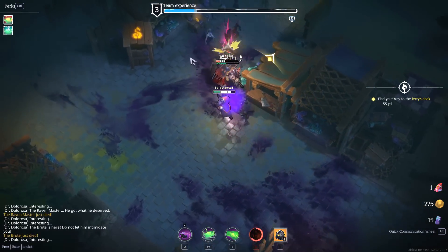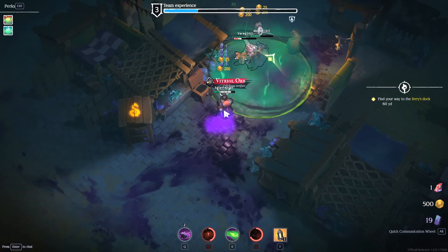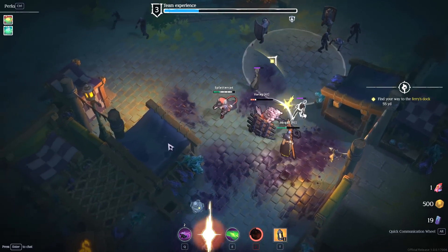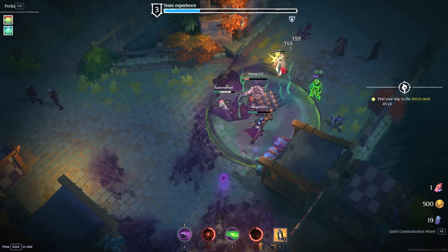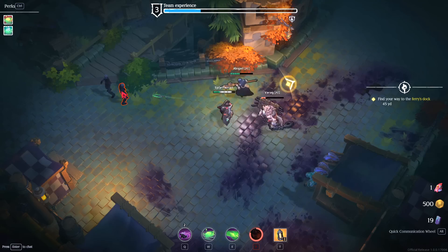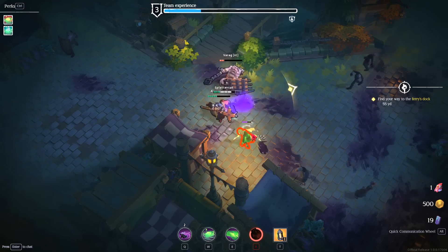A couple more plague samples ready to rock. Treasure chest! We've got a vitriol orb and money — I don't know what the money is going to be used for yet; maybe between rounds we can do something with it. These armored guys are messing up Varog. It doesn't seem like the AI is that interested in picking up temporary HP — I'd leave some for them if they showed any interest, but they don't.